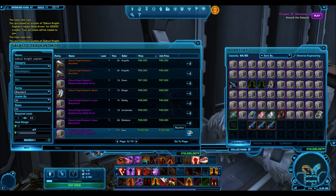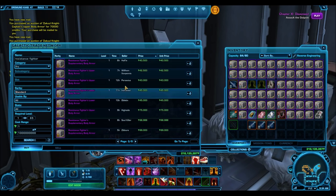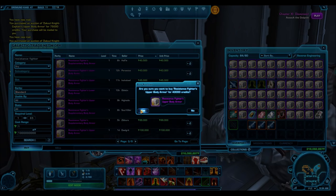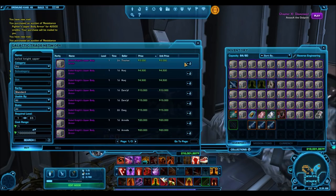Other events include when Bioware reintroduces old packs onto the cartel market. This leads to the reintroduction of old and rare items back into the game, and their prices often drop significantly on the GTN. It is a really good time to buy up these rare items and then sell them later. Since these items are already so rare, you can often wait not very long to flip them for a huge profit.